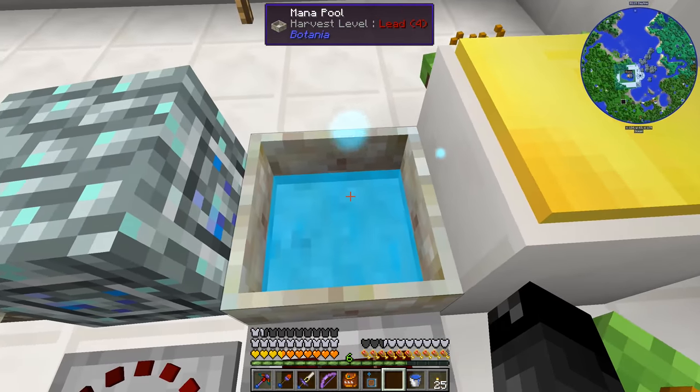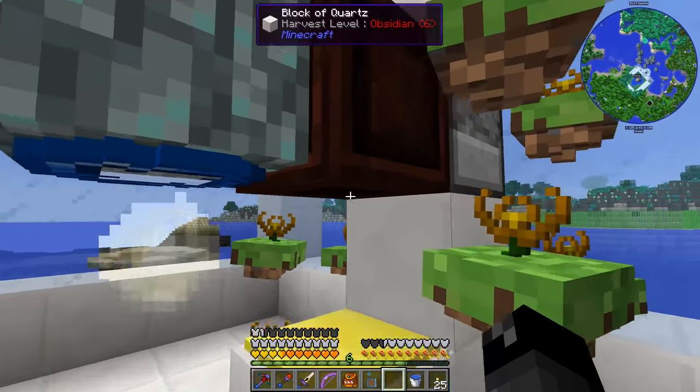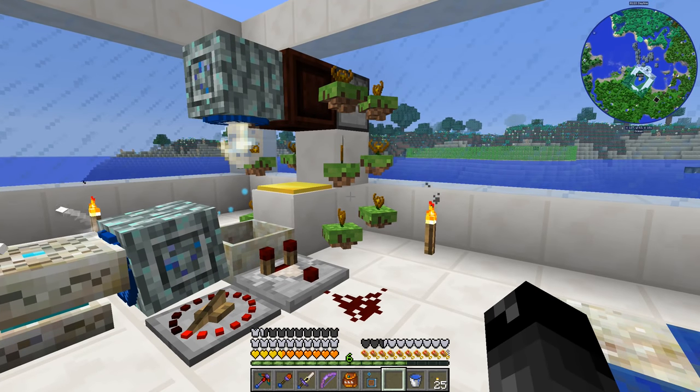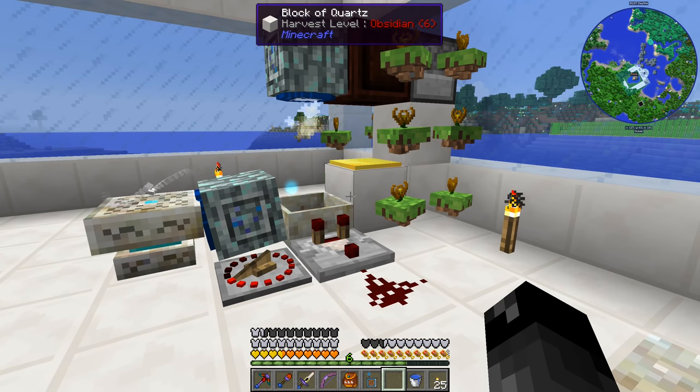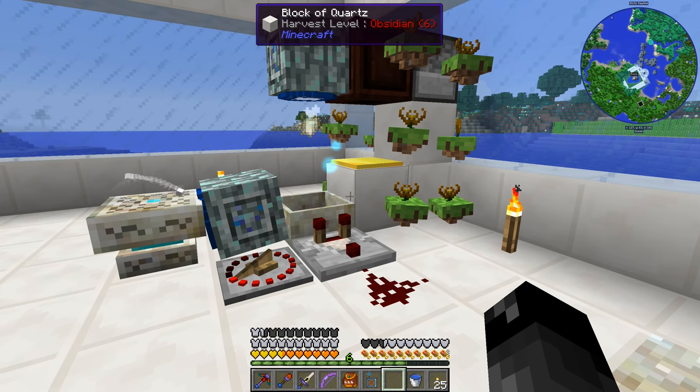We were using these Endo Flames to generate mana and it was working fine. Problem is every time I come over here to craft something, I end up picking up the piece of coal, this thing breaks, I have to put another piece of coal and this generates mana not that quickly. It works, but we should look at upgrading this.